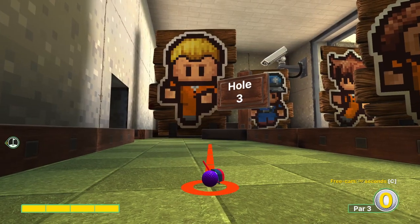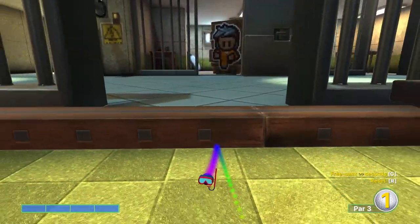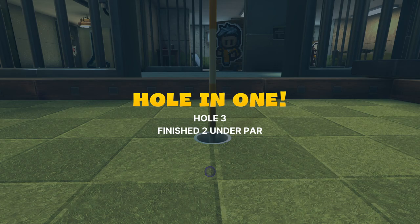Hole number three: going to go full power, aiming at the left side of that piece that holds the tile on the top of that triangle. Sorry, I was a little late with the description — I just didn't know quite what to call that.